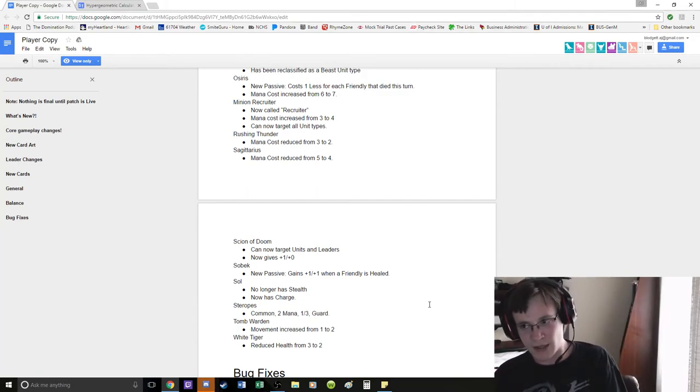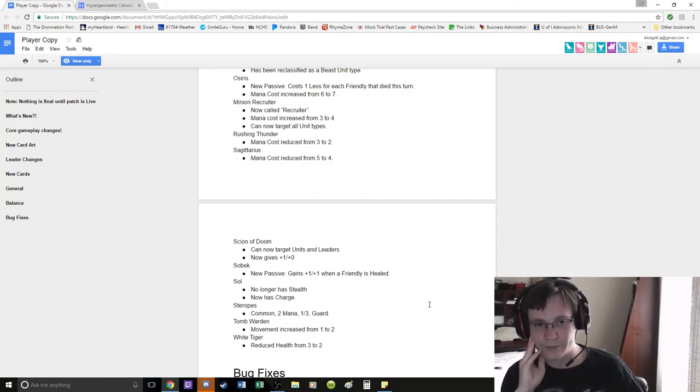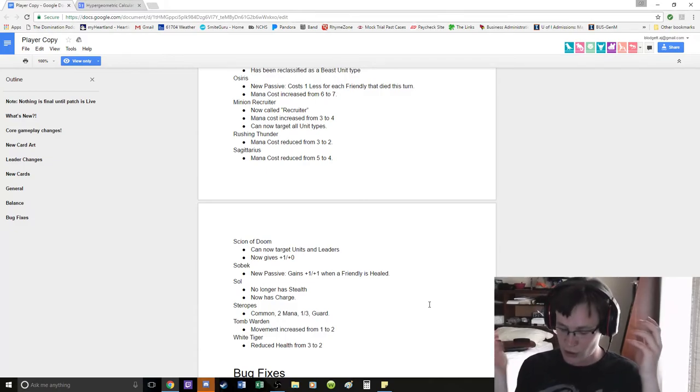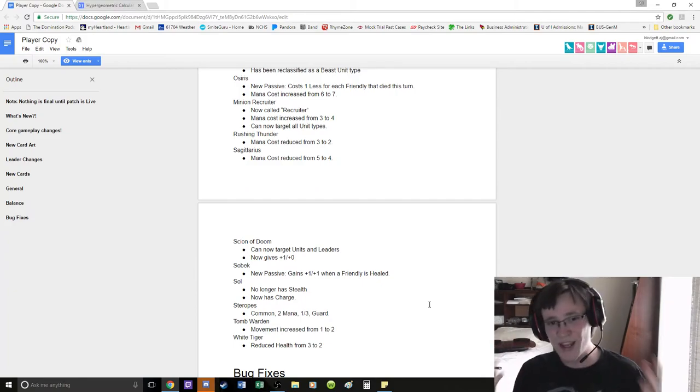Mana cost increased from 6 to 7, so you kind of want to play him for 4 mana — you want 3 things to die, which is Bastet Cats, or a Decrepit Archer, or Decrepit Melee, or some combination thereof. And I think because Egyptian decks like to trade a lot, we might see Osiris. Because if you hold him in hand and you're always trading for board control, I think Osiris is relatively likely to get value, and I think I would have played him for 5 mana anyway. I kind of like it — I think Osiris will be strong.